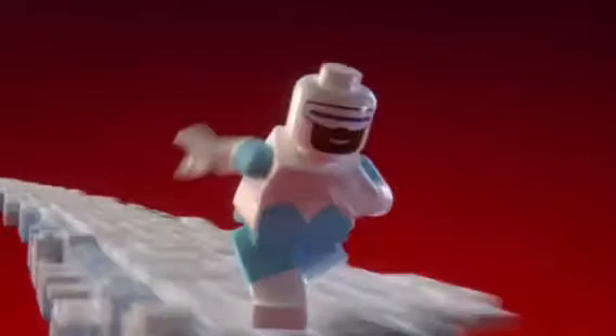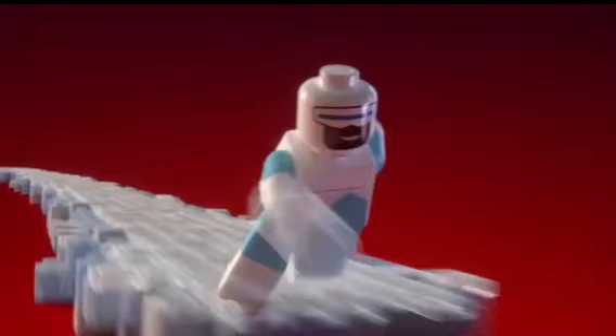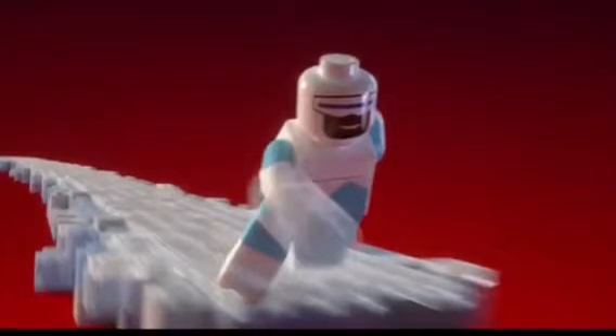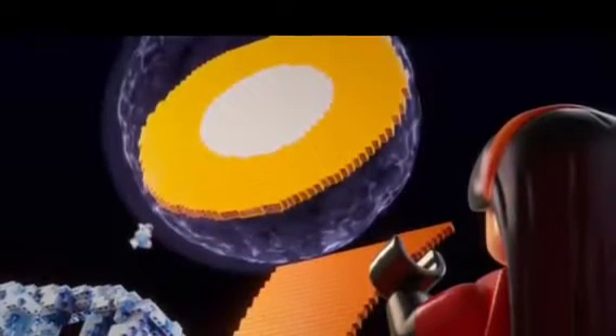Then we get a really cool shot of Frozone skiing in on ice, which is awesome. Hopefully he can actually do that in the game — like ski around the city. We can see him using his ice powers to create a ramp, which is used to get the logo on top. Then Violet lets go of it and it slides along the ramp and flies up.